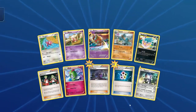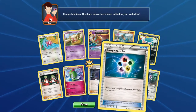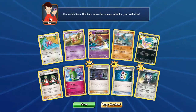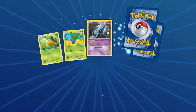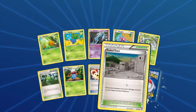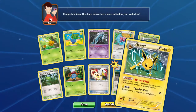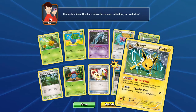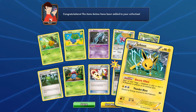Another Registeel! Hex Maniac — nah. Energy Recycler, that seems kind of useful — but what do I know, I'm a noob. Tyranitar Spirit Link, Faded Town. Jolteon! And it appears to be a holo — very nice. Blast, Electric Effect.